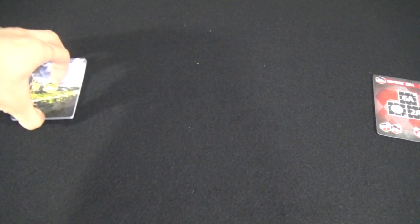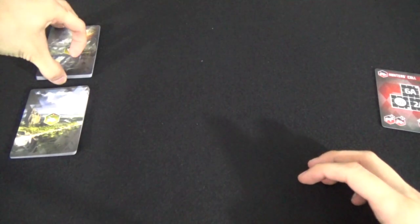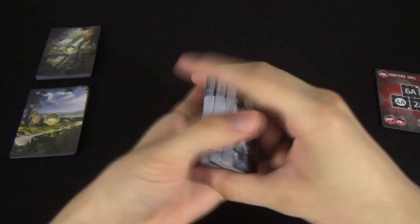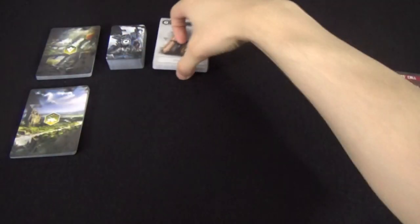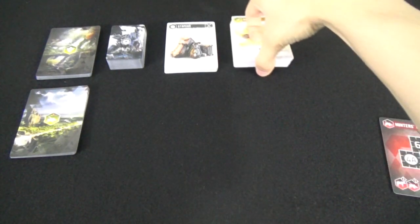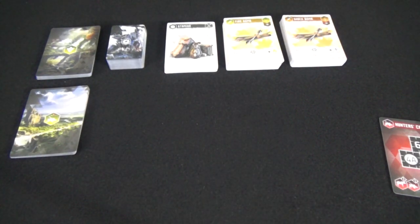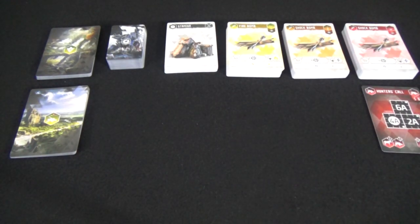We'll need to set up something called the exploration area. Take that deck of cards we just created. We'll then take the event deck — cards with this back — shuffle them, and place them above the quarry deck. Take all the salvage mini cards, shuffle them, and place them beside the event deck. We have a deck of stamina cards which are all the same — place them beside the salvage deck. We'll then have the market separated into three levels similar to our upgrade cards, sorted and placed beside the stamina deck. These don't need to be shuffled right now but will be once we need to use them. Take the quarry card and place it right below the level three salvage deck.